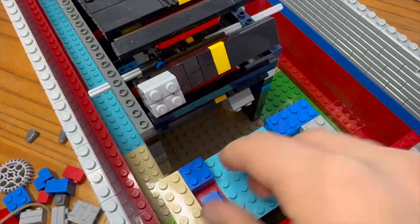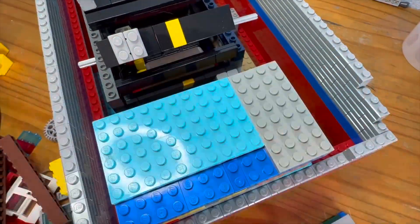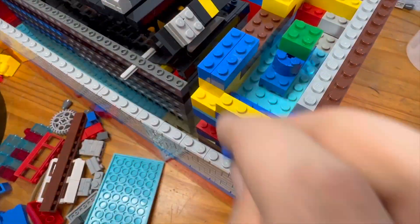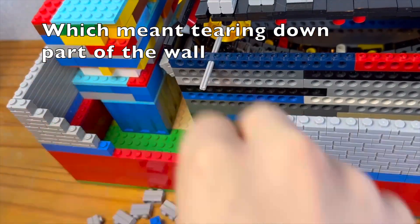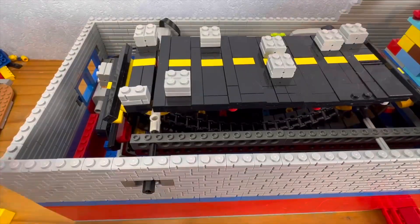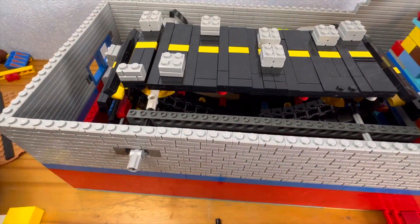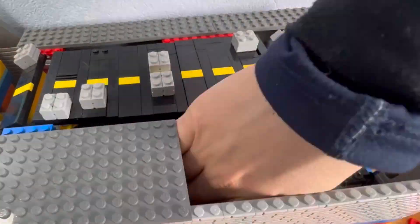Before I built it up too high, I had to add the base to the steering system, which was not that hard. And then it was time to add the speed control, which meant tearing down part of the wall. After a little fidgeting around, I put the wall back. Then I added one more layer of gray parts around the build, and then added plates to cover up all the mechanics, which, after a while, I finished.